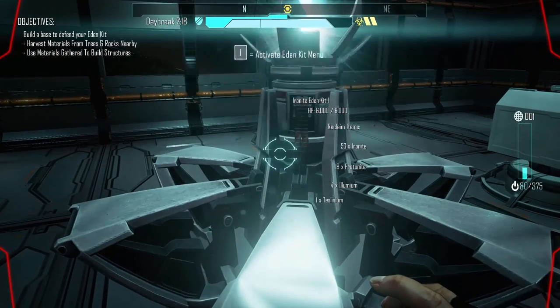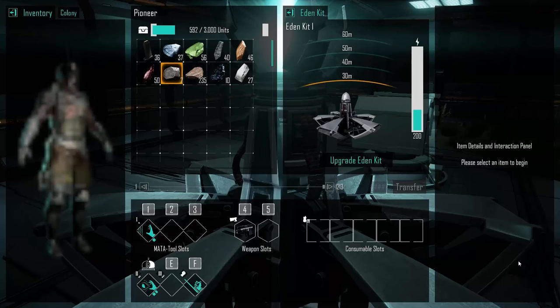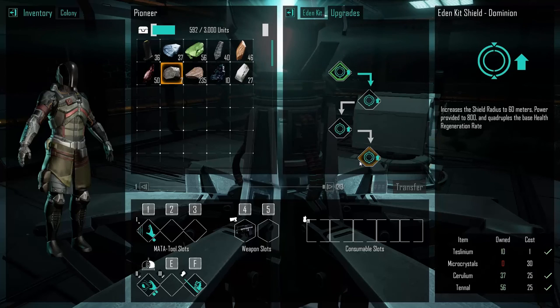Let's take a look at this — this has an eye. There's a slider down here. Can transfer things to it — consumable slots. Upgrade, upgrade to that.